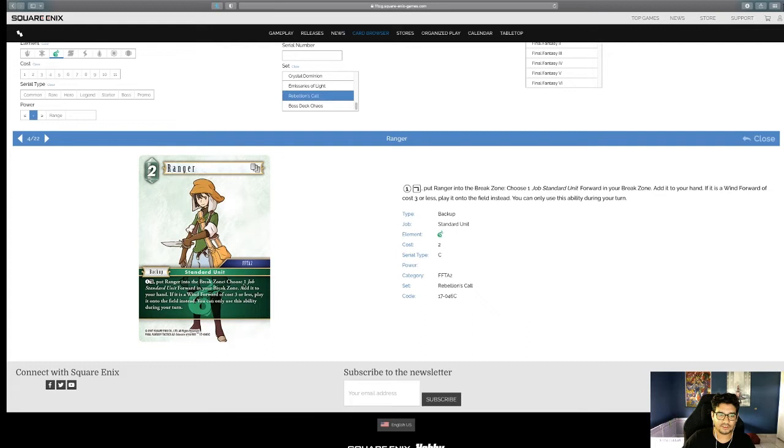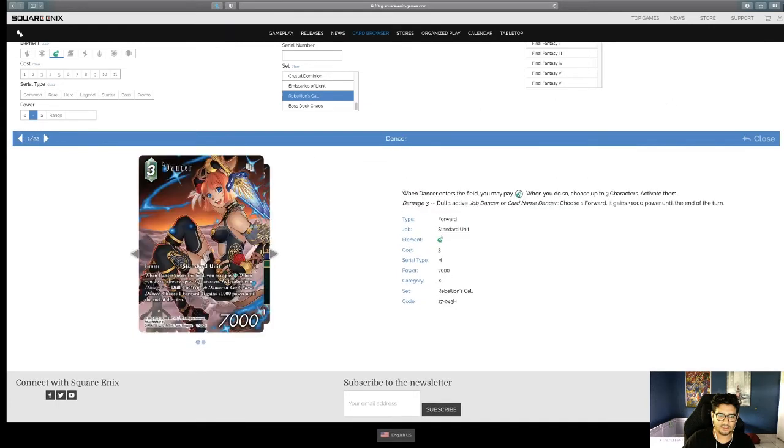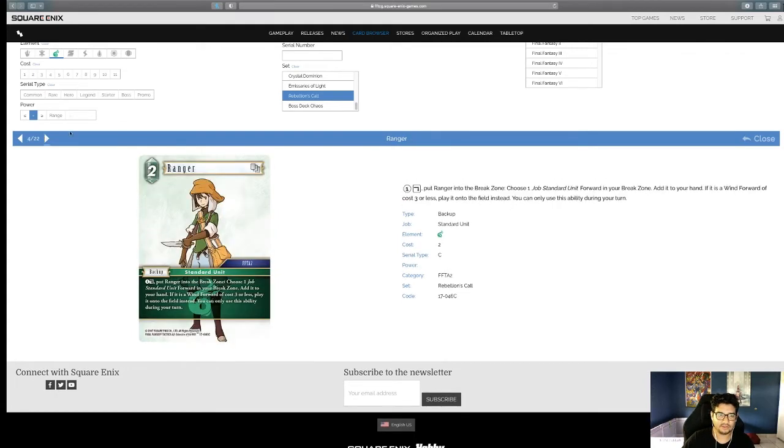Ranger — two-cost backup, this is the gimmicky one: Wind, drop three-cost forwards, standard units. We saw some spoilers. For the limited side this is probably one of the better options, and I think Wind is going to take advantage of this a lot.